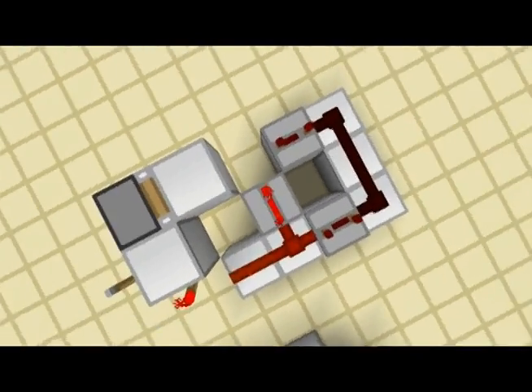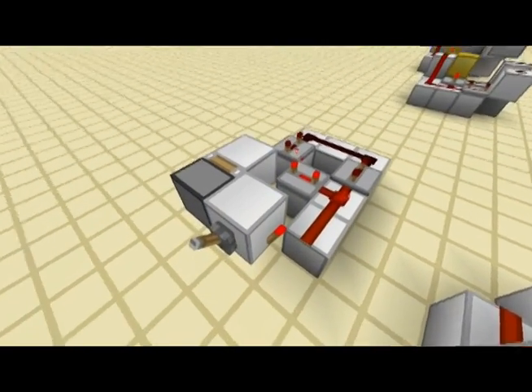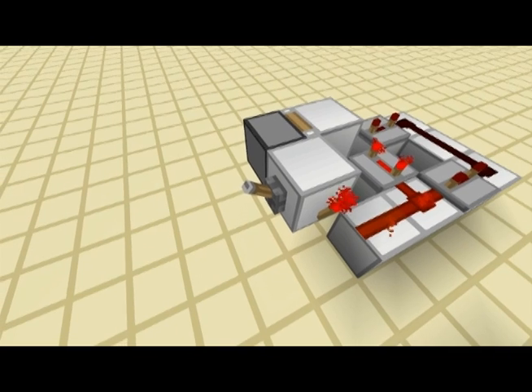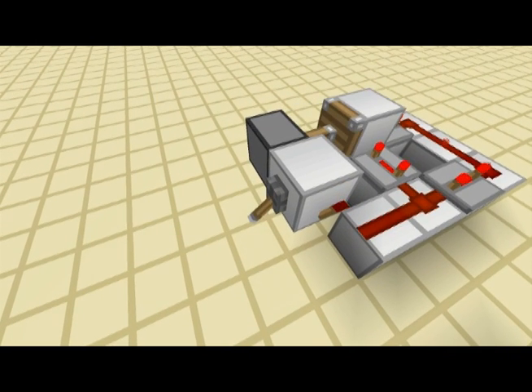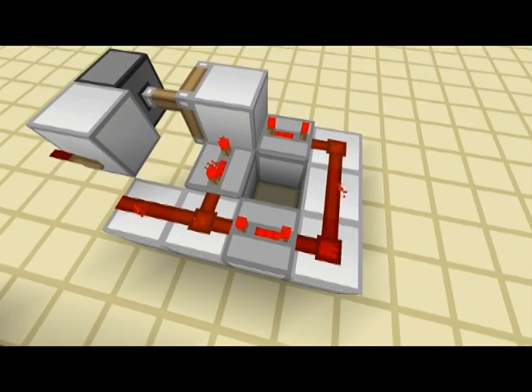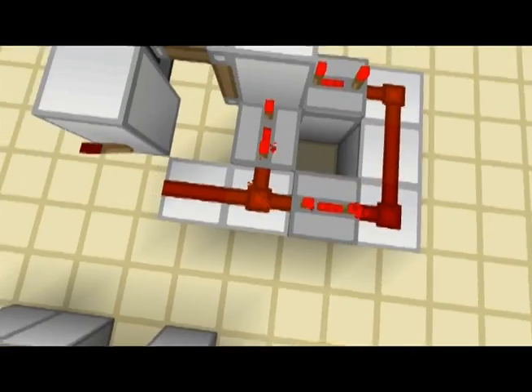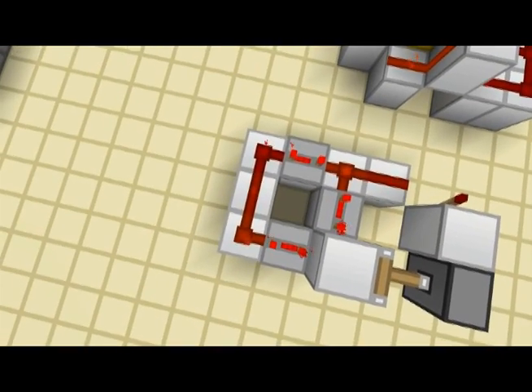Here we have a toggleable clock. You've probably all seen something like this before. This unfortunately is pathetically easy to break — like so. Really easy to break. It doesn't matter where it is, you can just do that. Loads and loads of combinations to break it, and the longer the clock is, the easier it becomes.